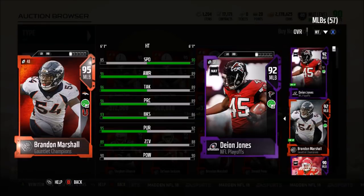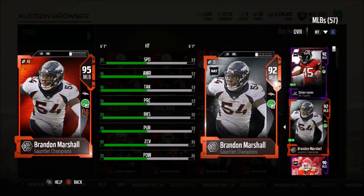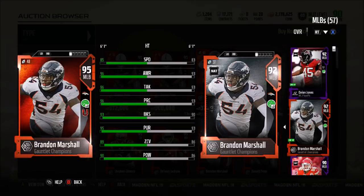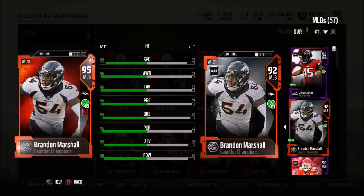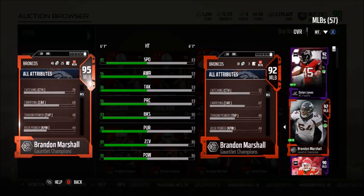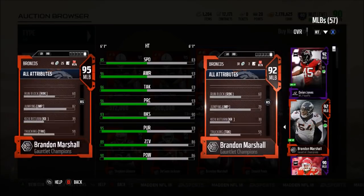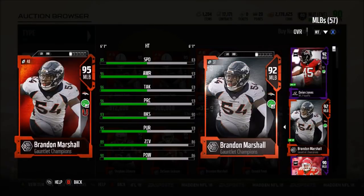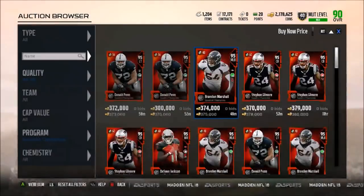We have Brandon Marshall comparing to his Gauntlet Champion. He actually has a special ability too — he has Unfakeable. 85 speed with 96 awareness, 96 tackle, 96 play recognition, 93 block shed, 95 pursuit, and an 89 zone with a 90 hit power. He does have a 79 catching, a jumping of 82, and a block shed of 93. Definitely a very good middle linebacker.